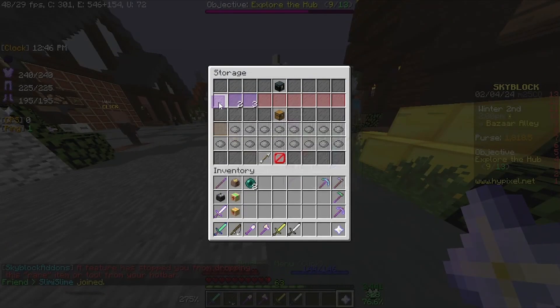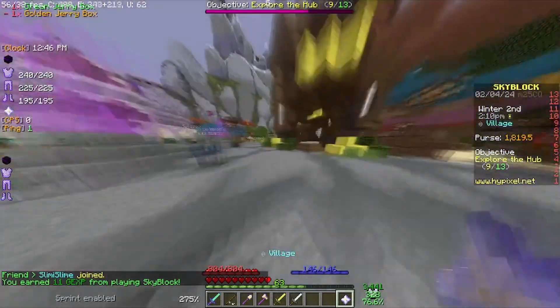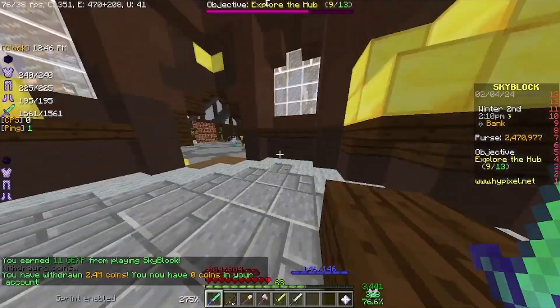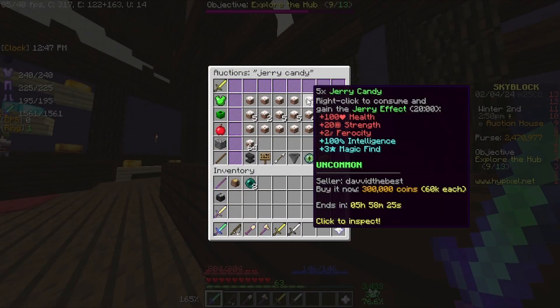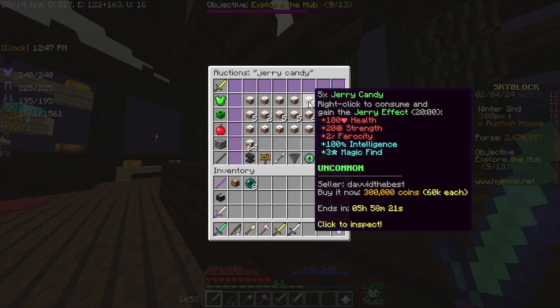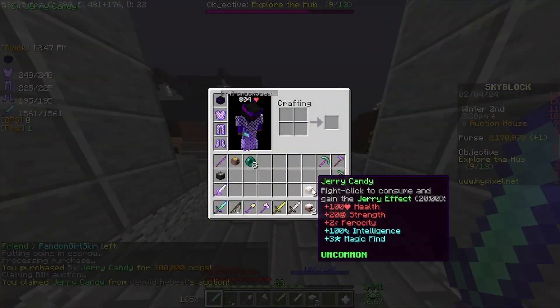I have a better idea though. Instead of selling it now, I could wait for Jerry to not be Mayor anymore and then sell it. It might be a little too expensive for us right now. We are selling five for 60k each, so we could actually do that. Let's go ahead and buy those, because that can be really useful.